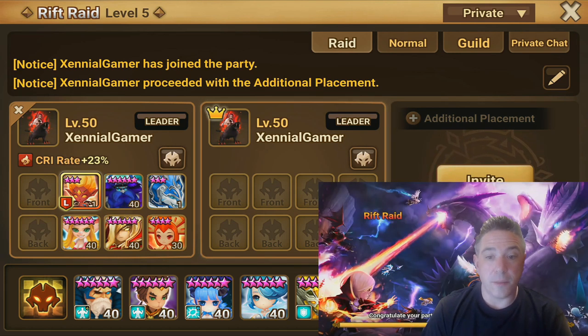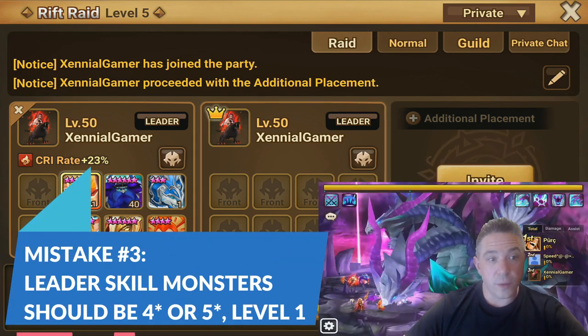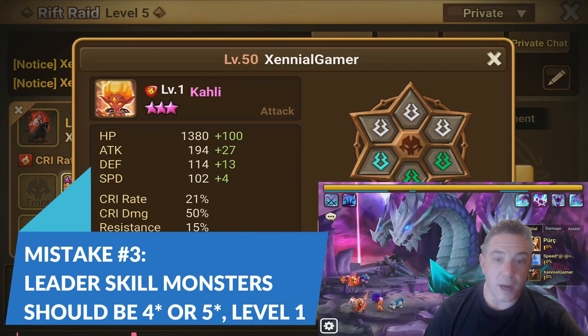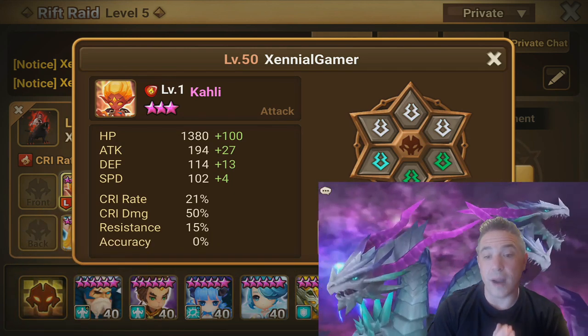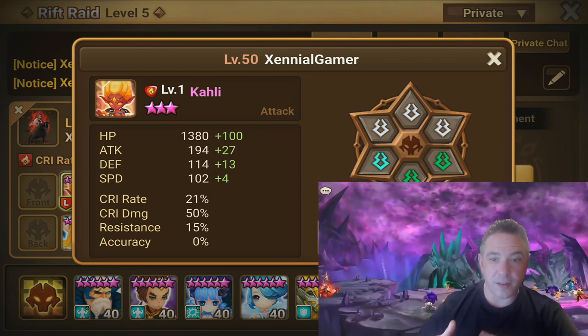The next mistake I see people make is using a six-star monster for their leader skill. You can see here we've got our Kali — she's three-star. Does she need to be awakened? No. I awaken my leader so that I don't make a mistake in storage. What matters is that she's using crap runes so that she has no added HP, no added defense, and she's going to die right away.